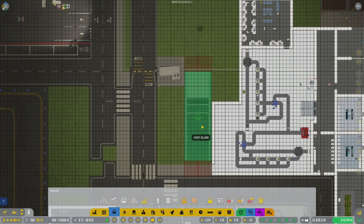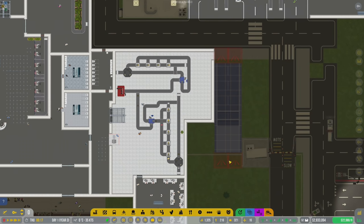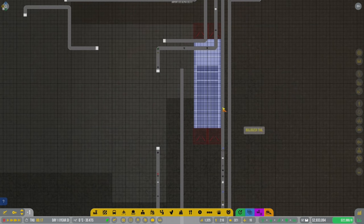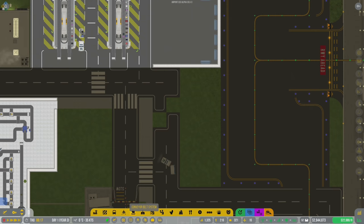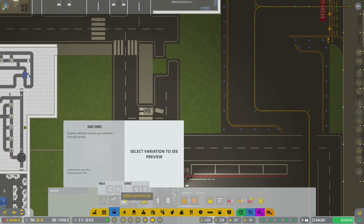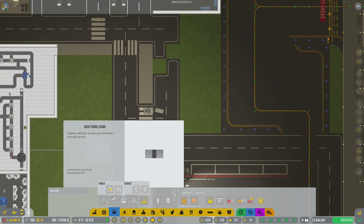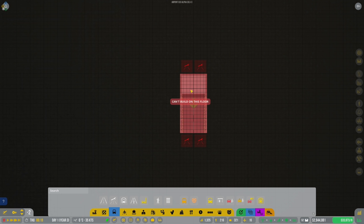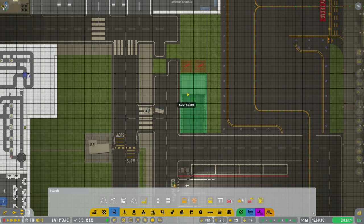The tunnel will go right there. The problem is these lines are all going to interfere with it, so it doesn't look like I can actually do that there. Maybe I could do it right here instead - I don't even know if it'll be used, but I want it anyway. We're going to do service road tunnel down, and I'm wondering if I tunnel down here, can I go lower?